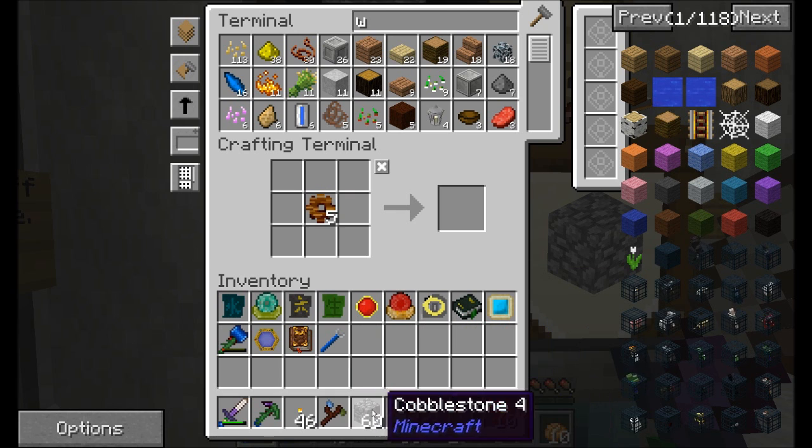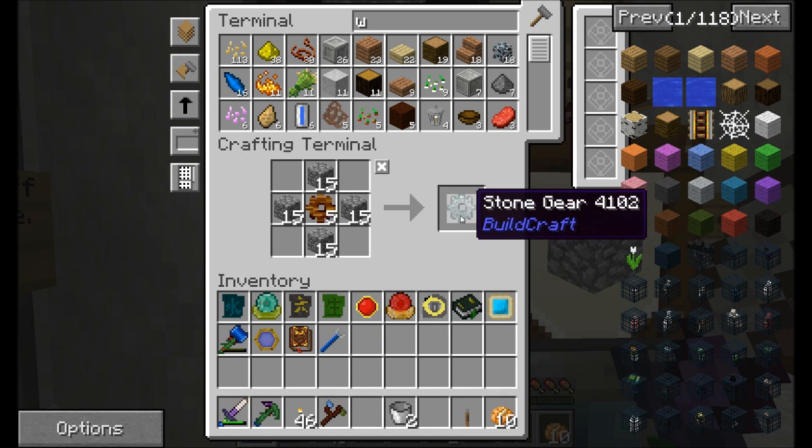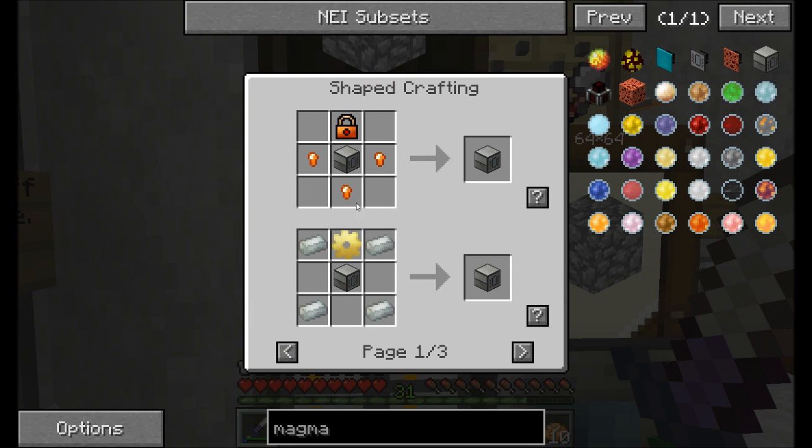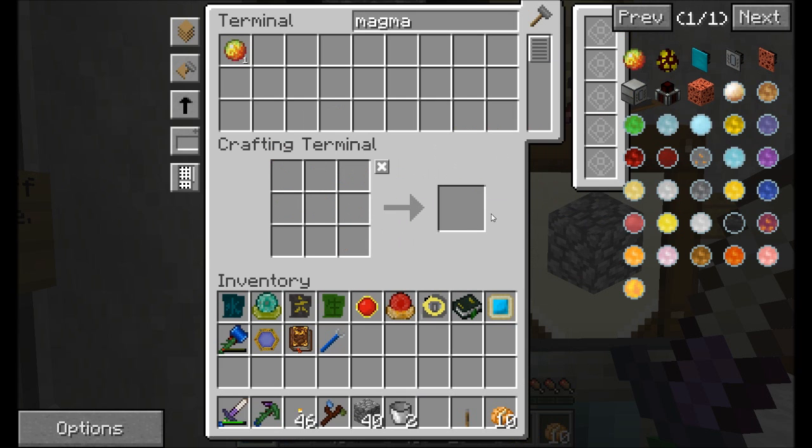Pick a pixel and sort by that pixel color - that's not so bad, it shouldn't be too hard. Yeah, you can just take a sample. You can probably take a sample of the texture and say what is the majority color, and then sort by the integer of that.